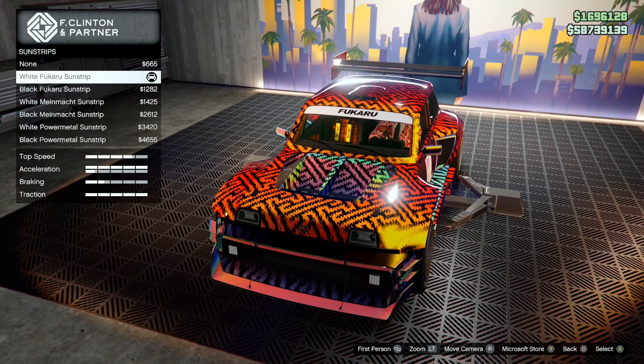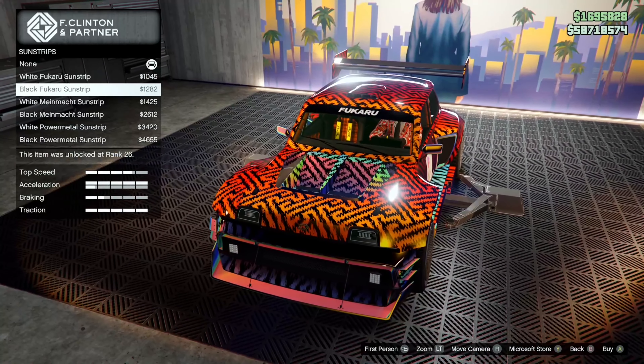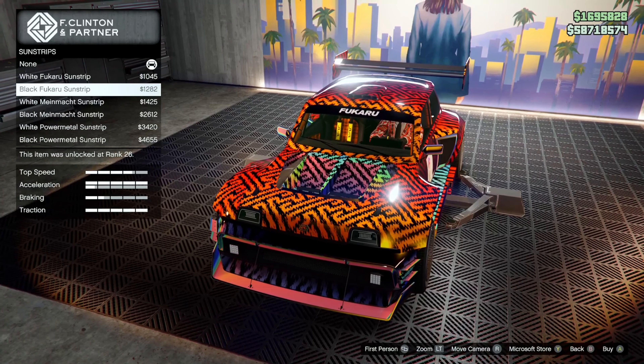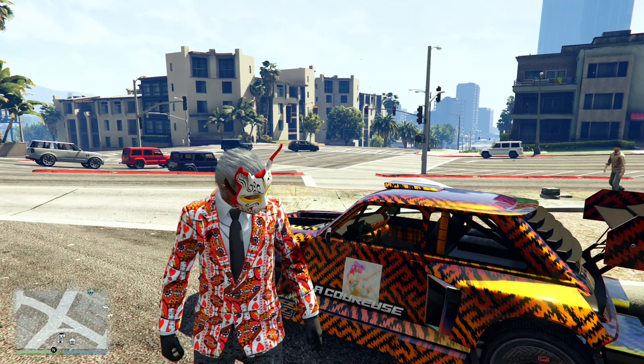You need to have the white Fukaru Sun Strip equipped. For reference, let's try the second Sun Strip — the black Fukaru one. Shout out to my goddamn crew with the custom emblem, the Olo crew.